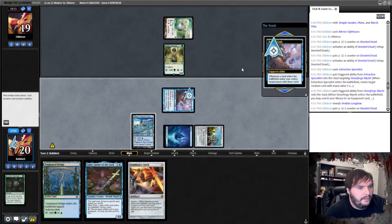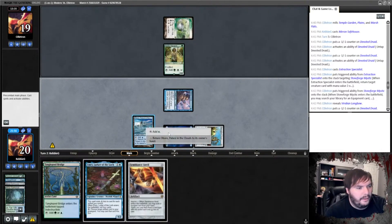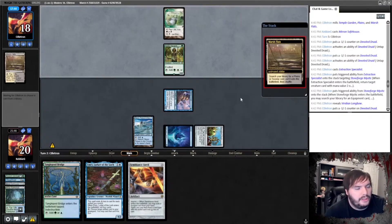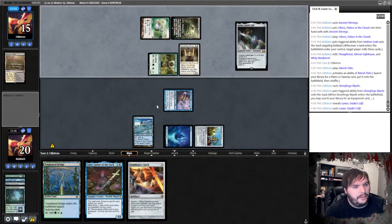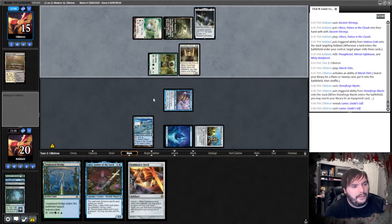Mill ourselves — we milled a Safe House. Emery — nope, I can't. Pass the turn. He cracks his Marsh Flats, Stoneforge Mystic — seems reasonable. Do you get the Longbow or do you get Luxar? Yeah — Luxar. Sure. So he plays that, passes.